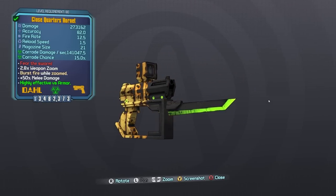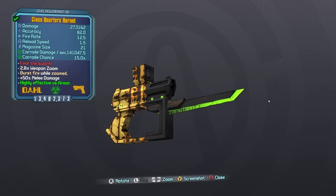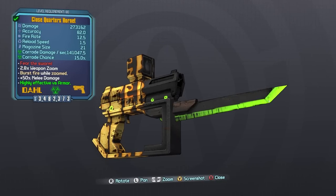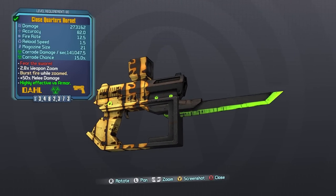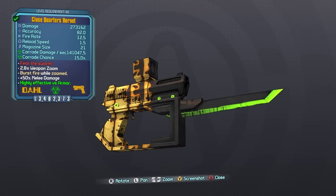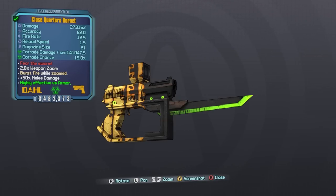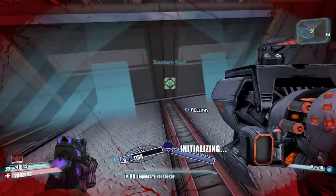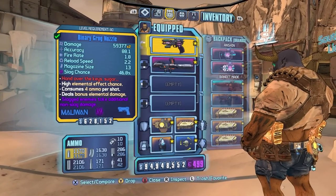The Hornet has a 10% drop chance from Knuckle Dragger. That did take me 24 runs this time, though I've gotten it on my first run before. This thing can also drop at a 1.95% drop chance from Hyperius, but there's no way anyone wants to do that farm for this — definitely farm it from Knuckle Dragger. On to Southern Shelf.